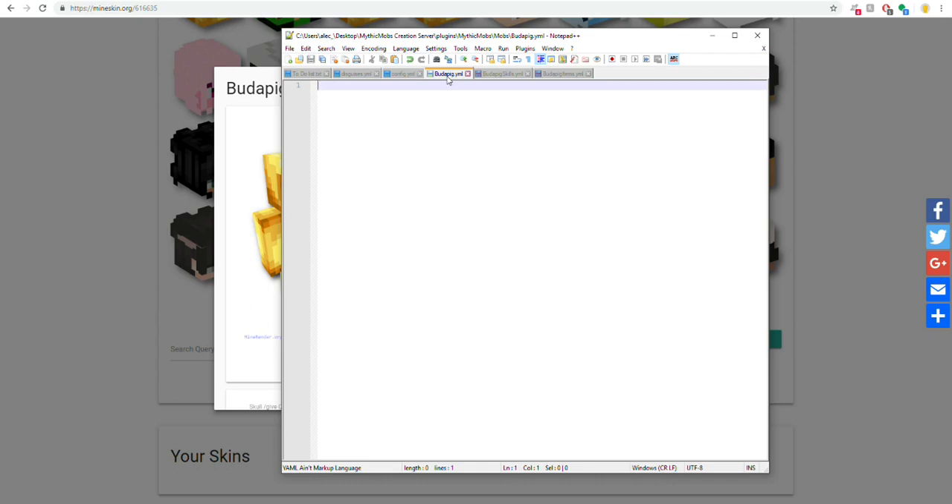Next is the mob file itself — BuddhaPig. I recommend making it a Husk because they don't burn in daylight, which is important if you want the mob to be active any time of day as long as a player is nearby. You're not even going to have to add a display name because LibsDisguises will take over. Give him a large chunk of health just in case something goes wrong — you don't want players or other mobs killing him. Set damage down to zero as well.